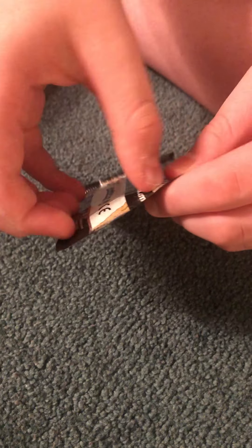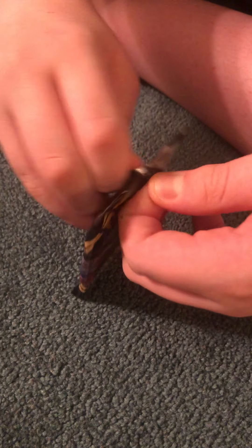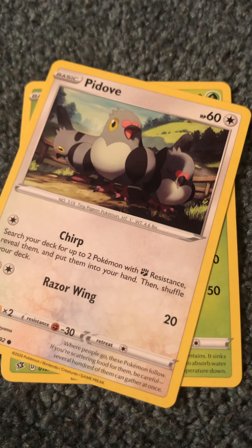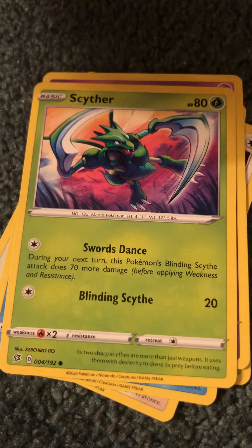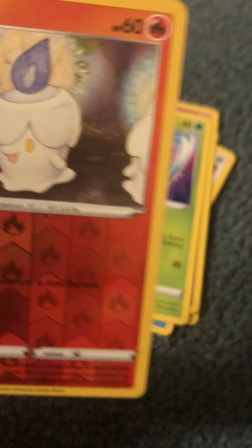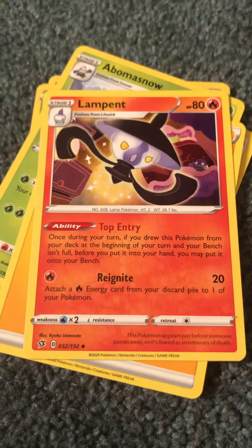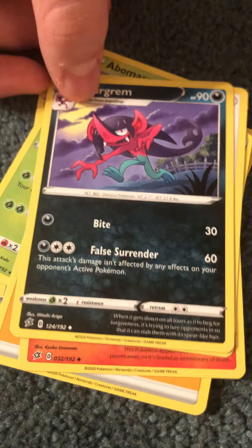Now we're going to open up the Rillaboom pack. I have not been opening these the right way lately. We have a Snover, Pidove, Galarian Darumaka, Scyther, a reverse holo Litwick — I think we have him already. Ooh, we have a Blizzard — that's a new card. Electric type energy, a Lampent, a Lucha, and Morgrem. So we got one new card at least. Now, can we get some last pack magic?